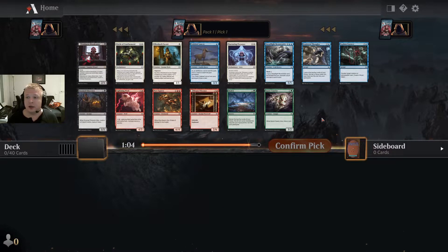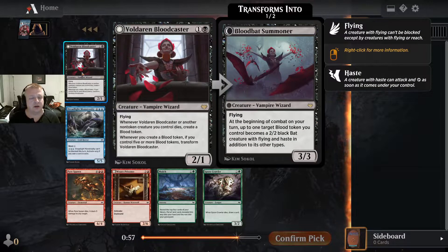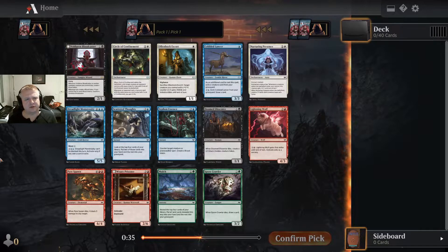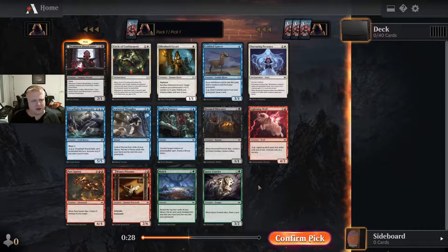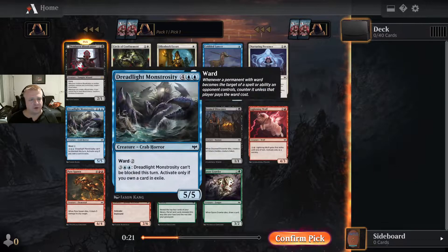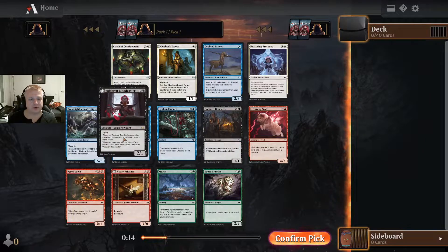Hello everyone and welcome to another premier draft of Crimson Vow. The rare is pretty interesting — a 2-mana flyer with a bunch of abilities. It creates a blood token and at 5 blood tokens it transforms into something quite impressive. The commons aren't as good as the rare or the uncommon, so the decision is between the Circle of Confinement and the rare creature. I think the rare creature is a bit better, so I'll take that.